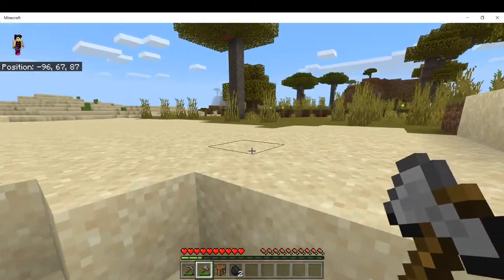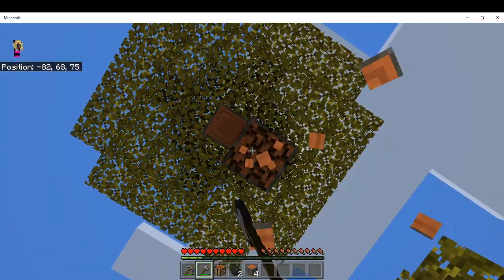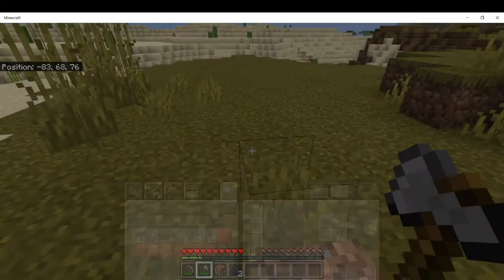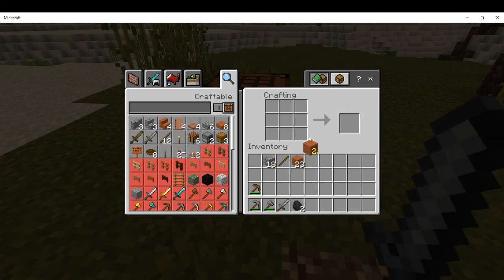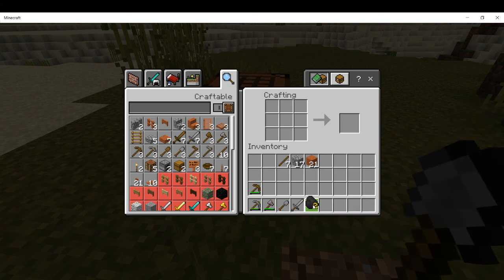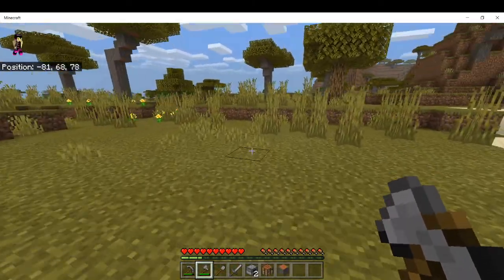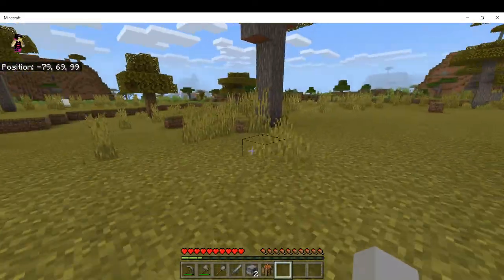Let's get some more wood because we're going to need it for a house, then start exploring and make stone tools. Let's convert wood to planks, use the crafting table to make a wooden sword, some sticks, and a shovel. We can also make a furnace while we're here - furnaces smelt food and a lot of other things, and will be very useful even when we have a lot of resources.